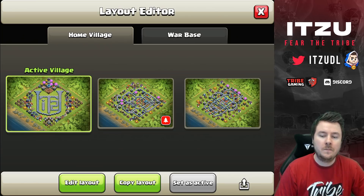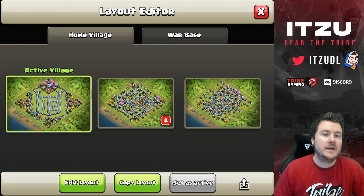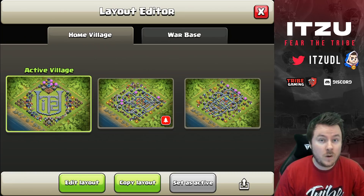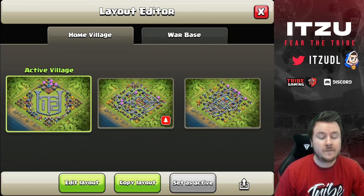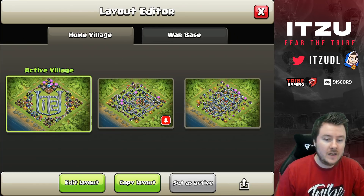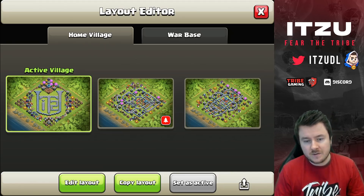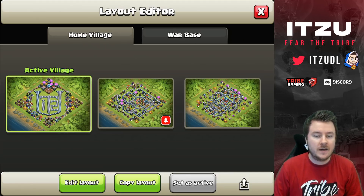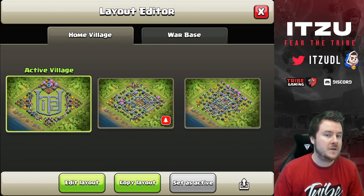The two bases on the right side are both built by the RH base building team, who also support us in our clan. Obviously some of our own players build too — like myself, and Lexus when he has time. Those two bases were built by them, and I'll link their Discord server down below in the description.